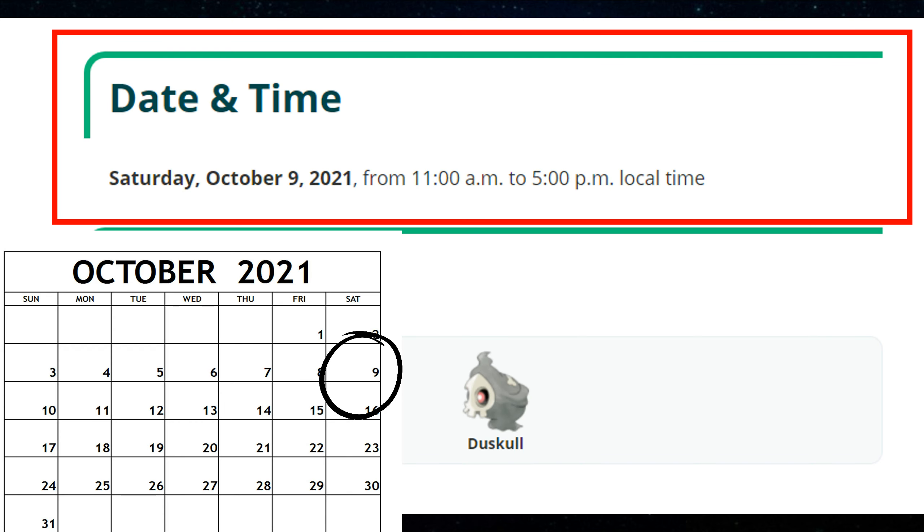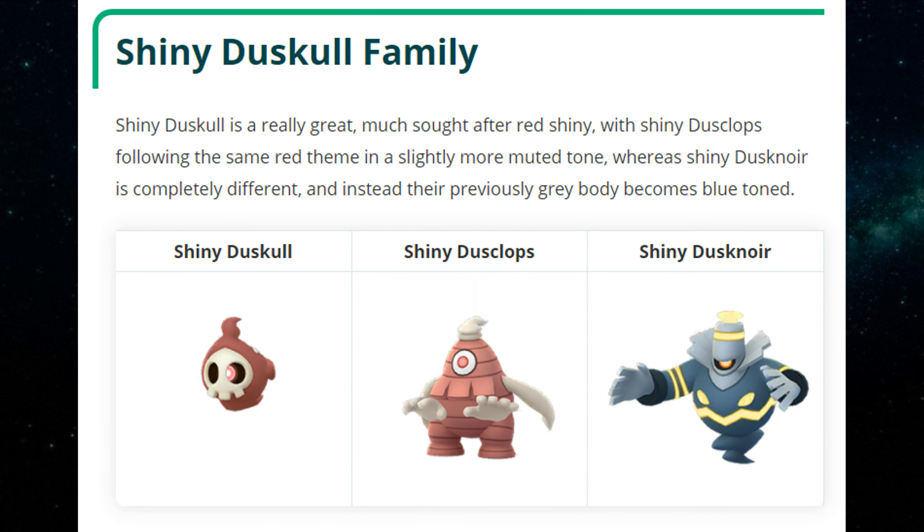The Community Day is Saturday, October 9th, 8 to 5 p.m. At that time, you will encounter Duskull in the wild. If you are lucky, you will encounter a shiny Duskull.